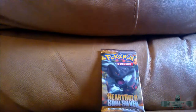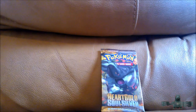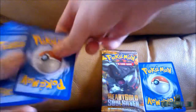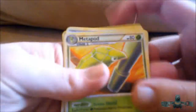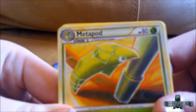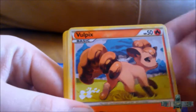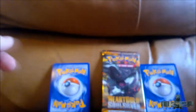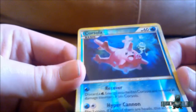Now on to the Heart Gold Soul Silver — we've got an Ampharos pack and a Donphan pack. Once again hoping for a Prime pull or a Legend, that'd be awesome. Metapod, Energy Switch, Pokémon Communications, Vulpix, Sandshrew, Koffing, Mareep, and a Magikarp. The reverse is a Corsola — nice, that's really cool!